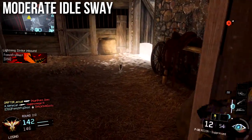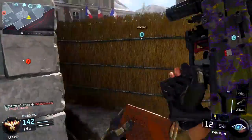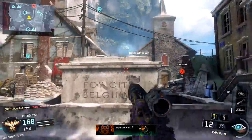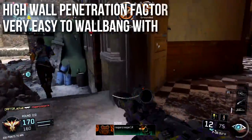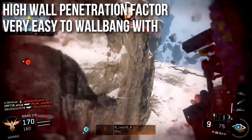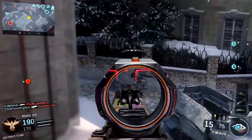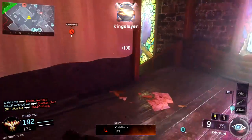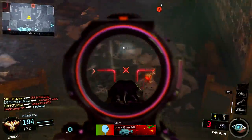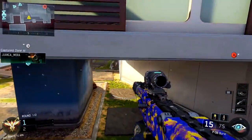It has a moderate idle sway — what I would call average amongst all the sniper rifles in the game. Not too high, not too low, but you will notice it and you're going to need to hold your breath for long ranges. It also has a high wall penetration factor and is very easy to wall bang with, even easier than most other sniper rifles because it follows up with three shots. Whereas something like the Locus might require you to shoot and rebolt to get a kill, this one usually one-shot wall bangs people pretty easily, especially if you hit them chest up.